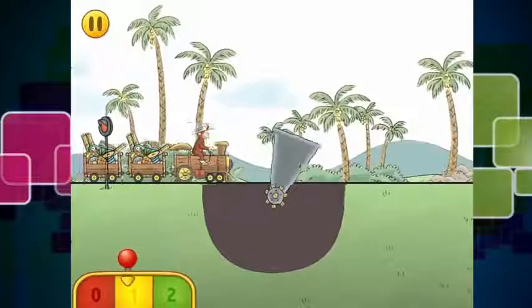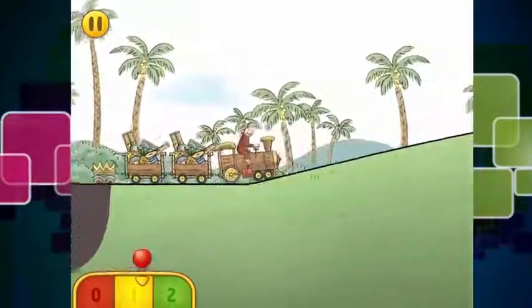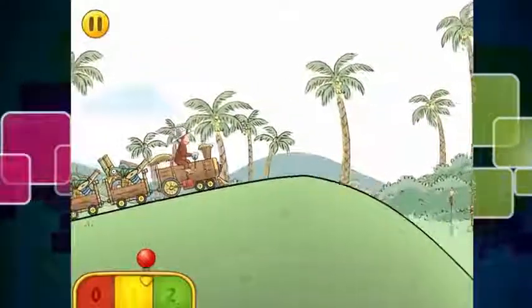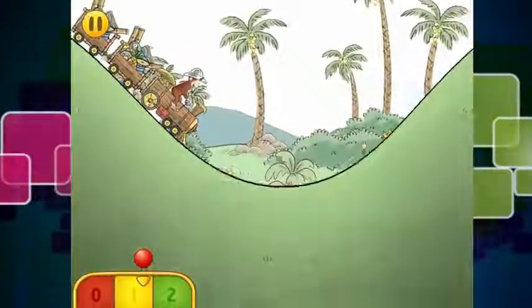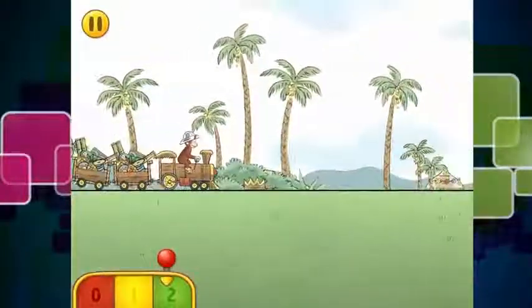So here is an obstacle — yes, there we go — I needed to avoid that obstacle or it would have destroyed some of our merchandise, which is not cool. So we have gone up the bank, and what obstacles come next?